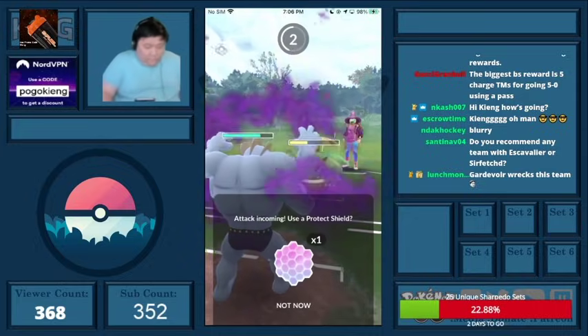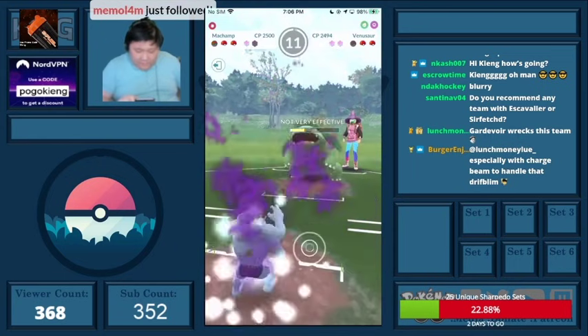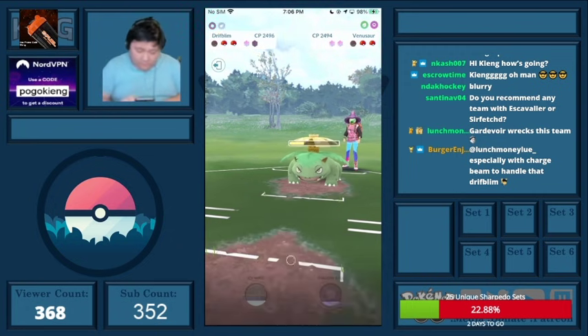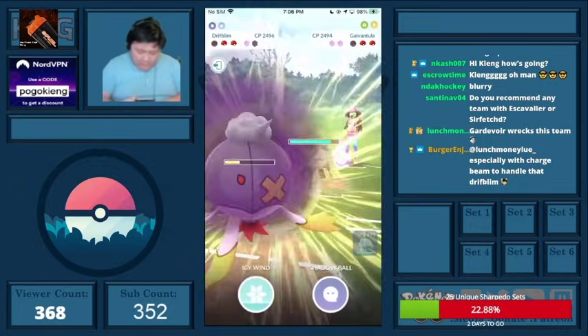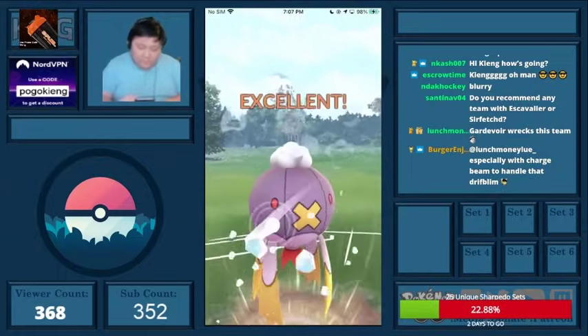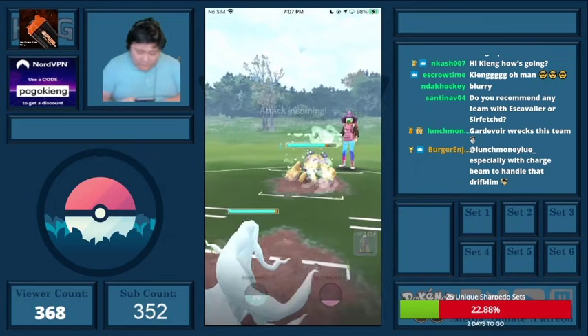It just barely doesn't KO, so they're at two right now. I debated whether to go Ninetales or Drifblim here, and I made the wrong call because they come into Galvantula. I throw the Icy Wind just to draw the potential shield, since this is basically their last Pokemon. I'm just barely able to get out.